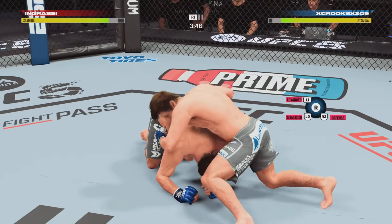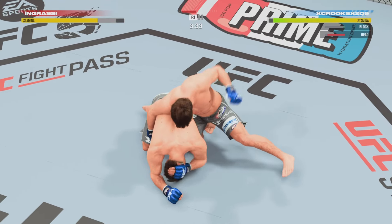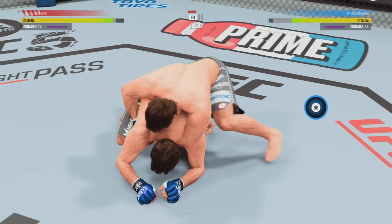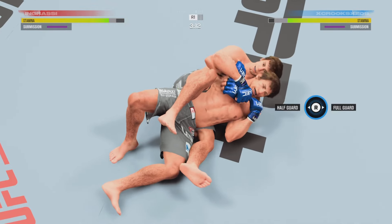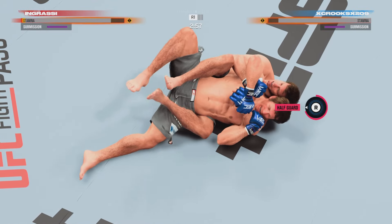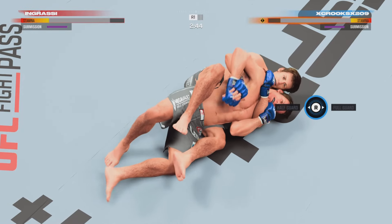We're able to get to sprawl, but this Uriah Faber does have really good ground control. I believe he has 95 top control with 93 off the back and a 95 takedown. So be expecting a lot of grappling if you're going up against him, and expect to grapple if you're going to be using him. Right here, he's going for the rear naked choke — he's going to fake it, and we don't bite on it. He's draining our stamina down.